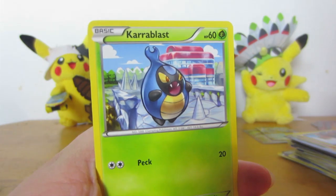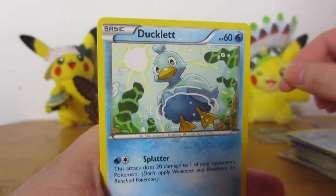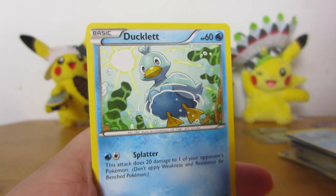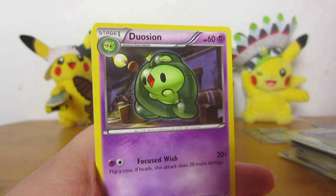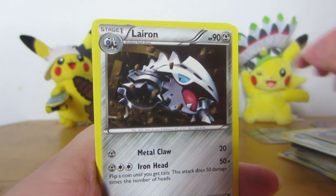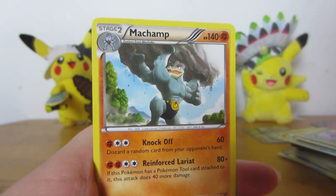Houndar. Carablast. Remorade. Ducklet — that's so cute, like you're underwater and he's swimming in it. Surskit. Reversal Trigger. Duosion. Nairon. Reverse Lilip. And a Machamp.